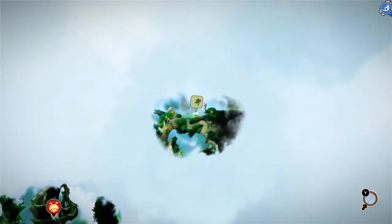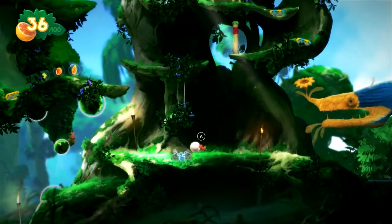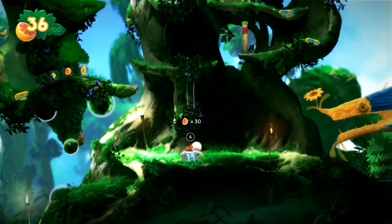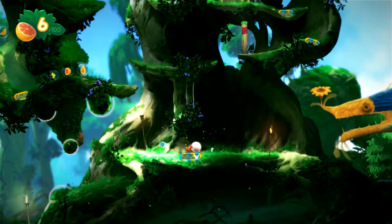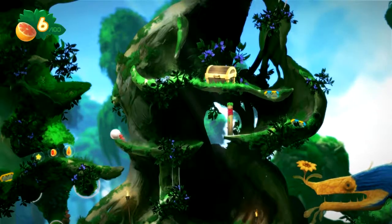All right. So before we can deliver the badge, we must find a cove mushroom. We got enough of these now — so we pay the dues. Onwards.